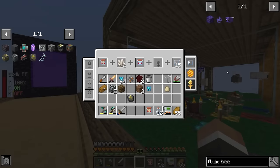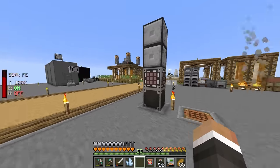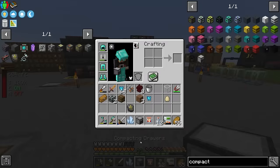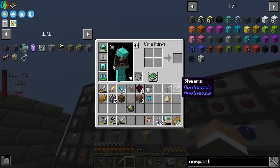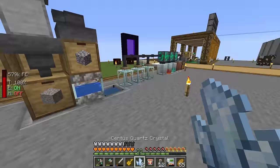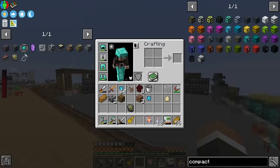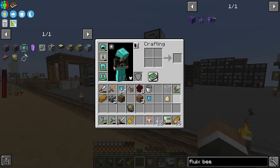The only thing we don't have is charged certus quartz. To get it we need the charger from Applied Energistics 2 - somewhat of a catch-22. However, it looks like there is a 10% chance of getting charged certus quartz from bees in the centrifuge, which is interesting. So I should take the certus bee honeycombs out and throw them directly into the centrifuge, keeping two blocks around for crafting the fluix bee nectar block.